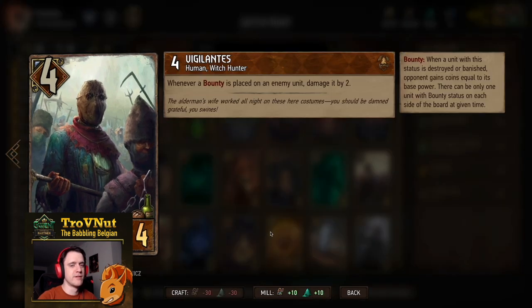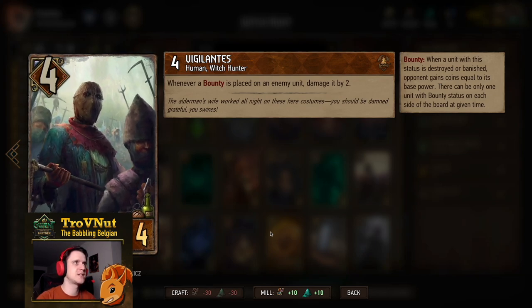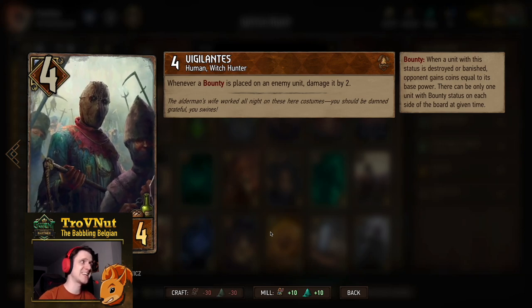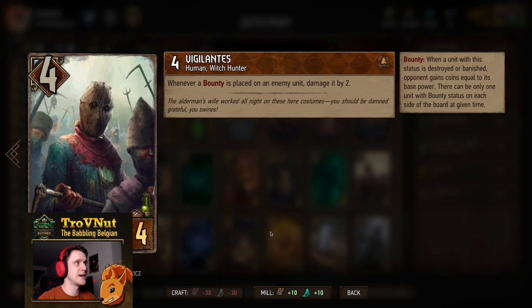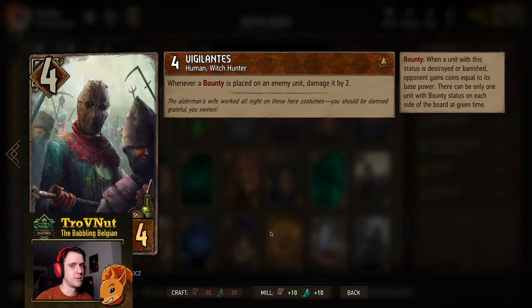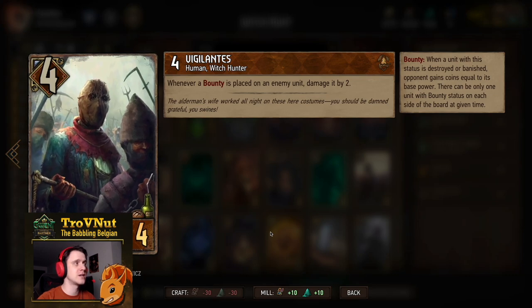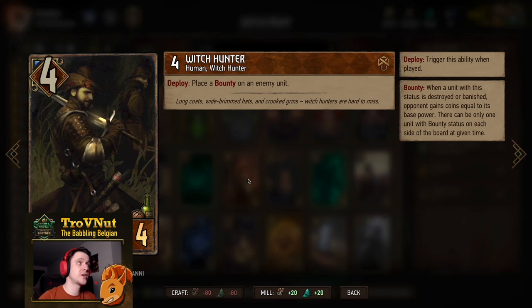First up, we have double Vigilantes — four power for four provisions. Whenever a bounty is placed on an enemy unit, you damage it by two. It's a very good starting engine if you just want to see what your opponent has removal-wise. But if this card sticks, it's actually quite powerful because every single bounty you apply immediately gets damaged by two, which can make a lot of difference in giving you enough coins later on.